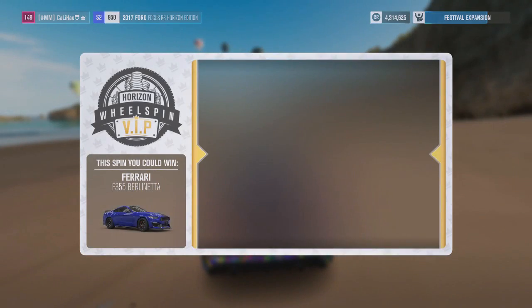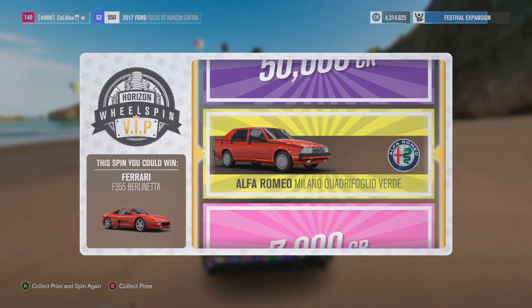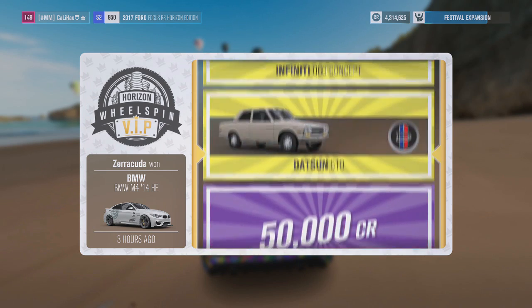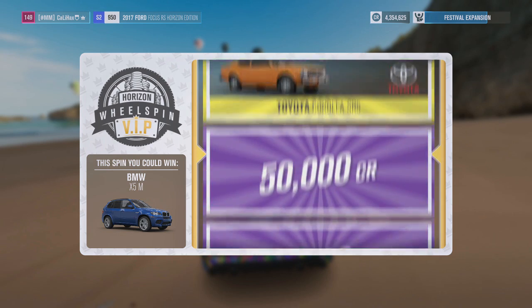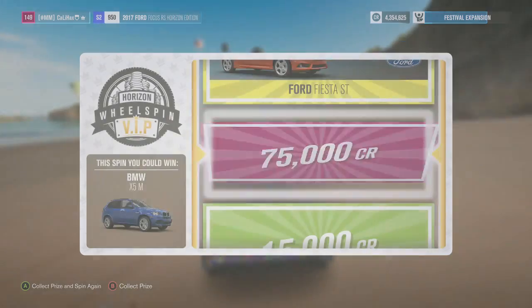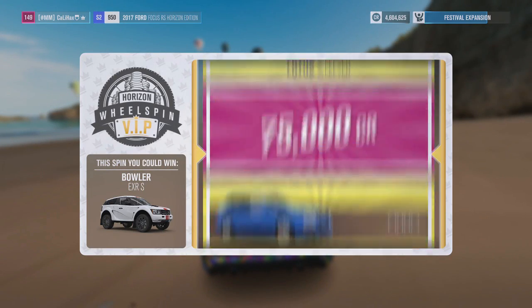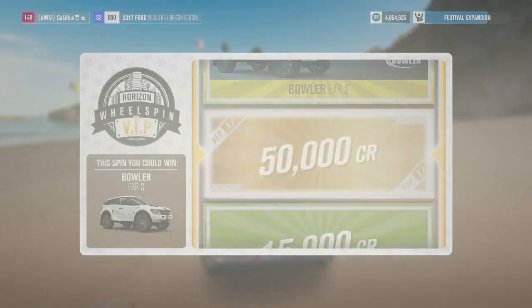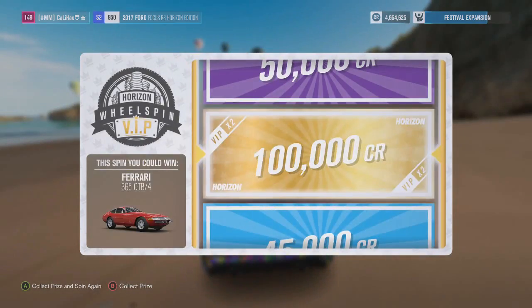Ford Focus RS - nice. Gonna win the Berlinetta this time... nope. Alfa Romeo Quadrifoglio - okay, I'm not even gonna try. BMW Horizon Edition? 40k and an X5. Are we gonna get this one? Nope, 75. A lot of money. The VIP really helped. 50... 100. Bowler - this car, I don't know why it's so overpriced in this game. Who's gonna pay that much money for that Bowler? Ferrari 365 GTB. 100k.